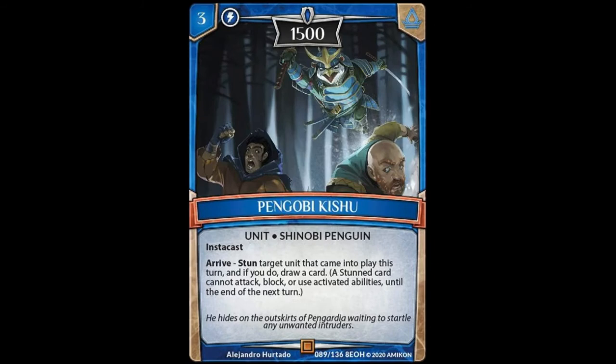Next, we got Pangobi Kishu. It's a 3-cost unit with 1,500 power and instacast. It reads: stun target unit that came into play this turn, and if you do, draw a card. This one's really cool. Lower power for a 3-cost unit, but having instacast means it's got to be a little lower. He also stuns something and replaces himself — very nice addition. You pair him with that augment, he's already up to 2,000. A solid rare that pairs nicely with the penguin archetype.